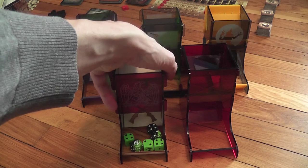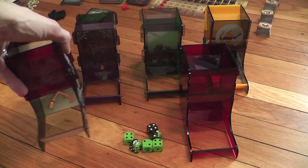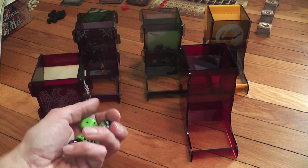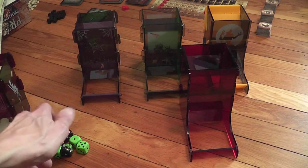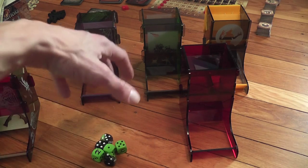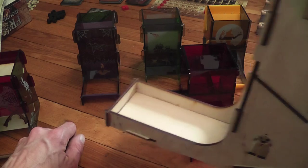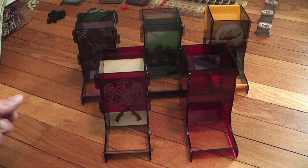Let me try one of the Litko towers — it works! One minor thing is that the bottom here is empty, so if you're moving the tower around the dice won't go with it. On the other hand, some may see it as an advantage: if you want to retrieve the dice, you can simply move the tower rather than putting your hand into a tray. Pluses and minuses, but frankly to me the pluses outnumber the minuses by a lot. I definitely like Litko products.